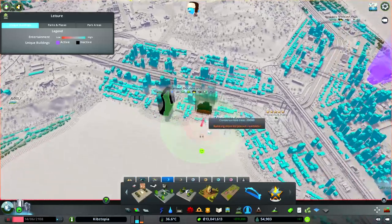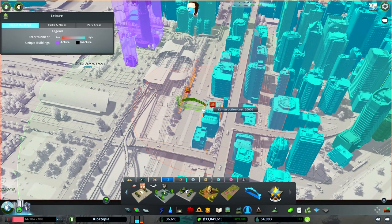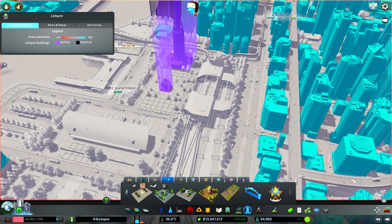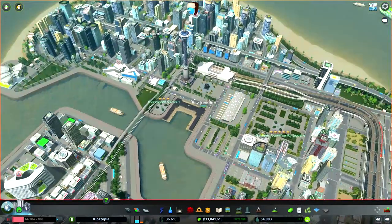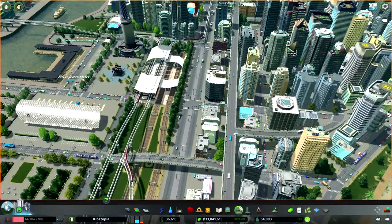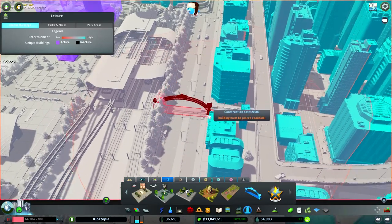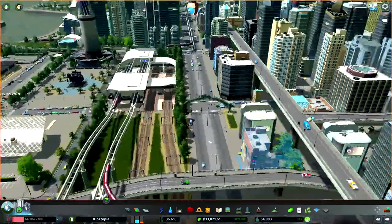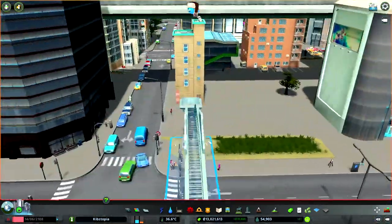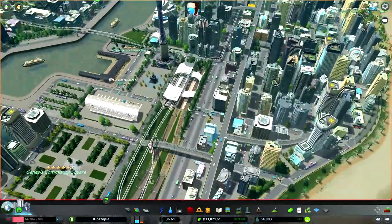I was thinking where should we put this. I kind of want to put it right in here, next to our central station area — the Bits Junction — that has all of our ferries, trains, buses, all the nine yards. That's pretty much the entrance to the city, and the city arch should be right next to it. So let's add that in right here. Looks really old, but it's a neat little detail.